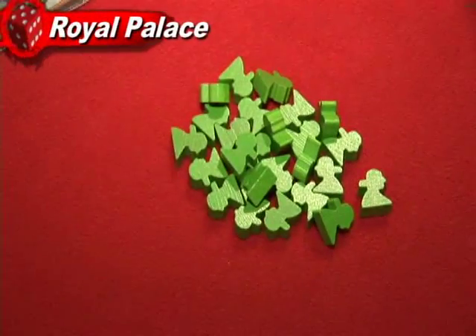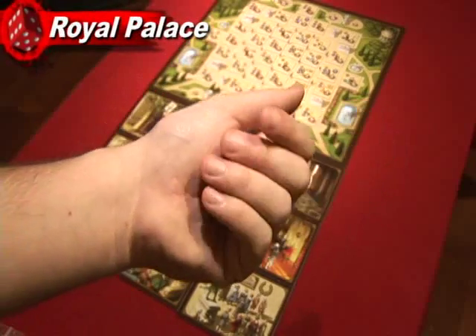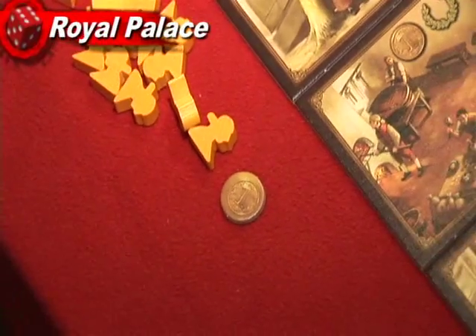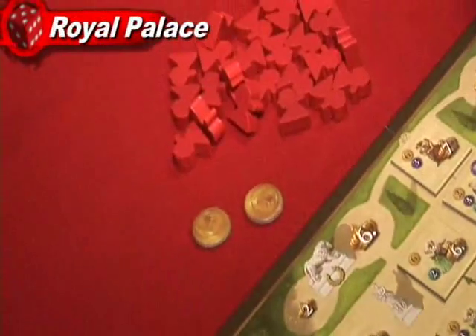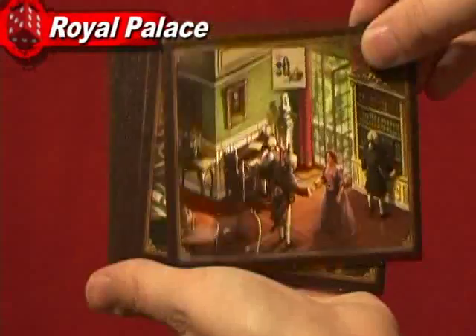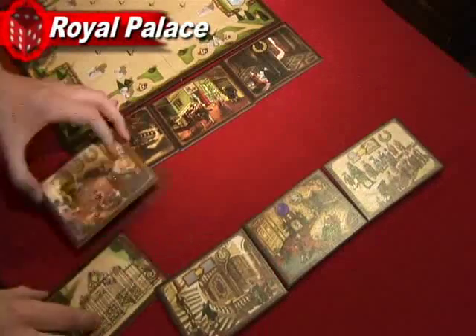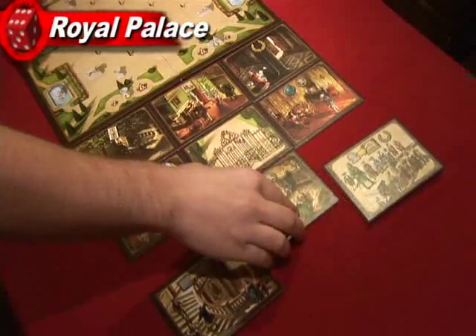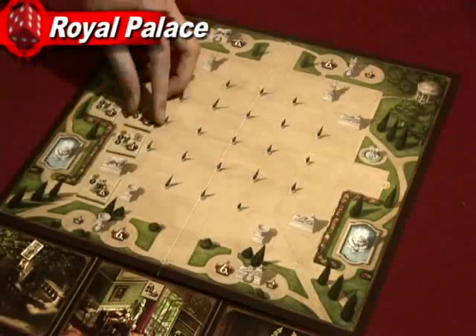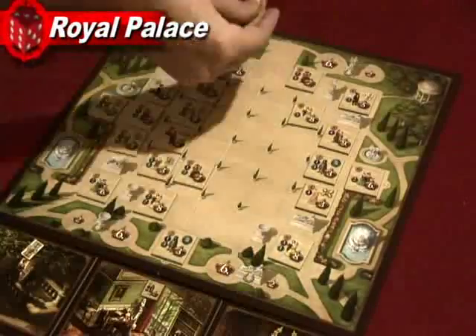You start the game with 18 servants and maybe some gold, depending on when your turn is. Player 1 gets no gold, player 2 gets 1 gold, player 3 gets 2 gold, and player 4 gets 3. The board is nice and it only folds once. You also get 9 palace room cards that are placed in a 3x3 fashion at random every game. You will need to place all the nobles inside the garden area in random locations. This makes the game a little different every time you play.